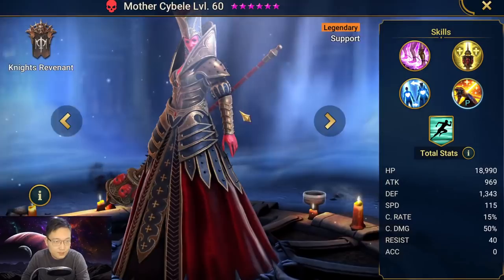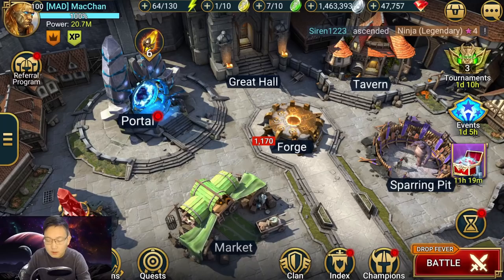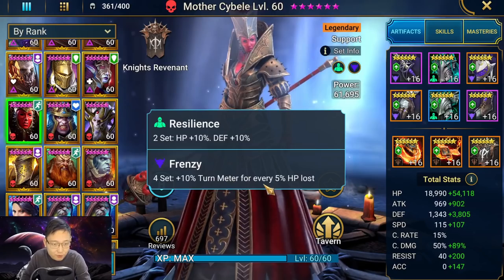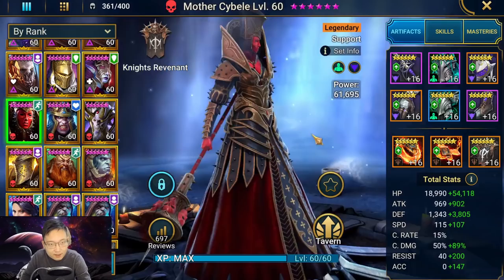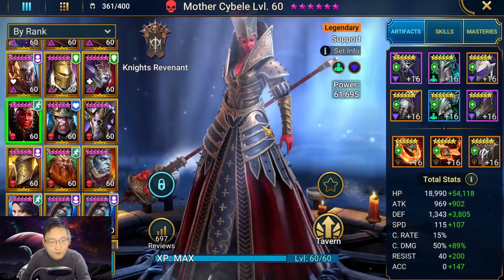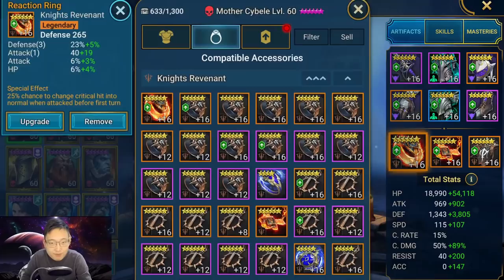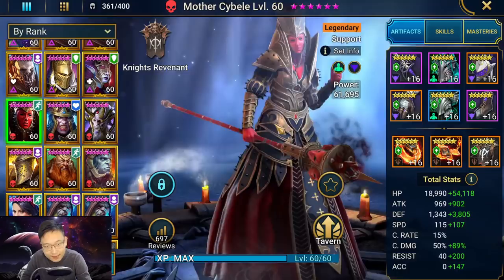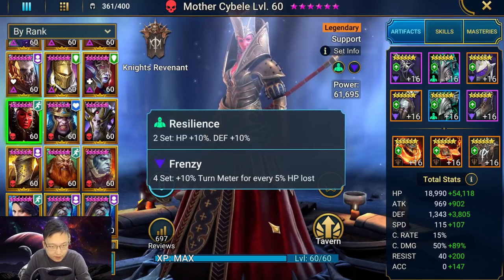Just to be clear, this video is strictly about arena. This champion is also very good in faction wars — if you want to build her there, just put her in a stun set and that's it. For the arena build, I geared her in a frenzy set, which grants plus 10% turn meter for every 5% HP lost. The idea is that in an arena defense situation the enemy goes first and nukes my entire team. I only have two reaction pieces for my Knights faction, but it should be enough for Mother Saibel to survive any nuke.